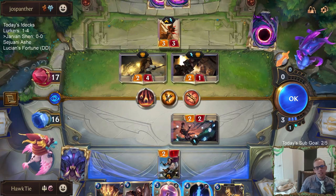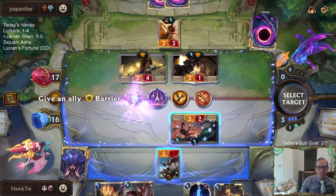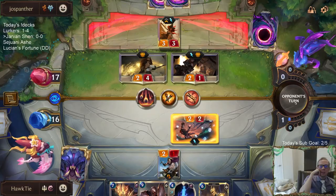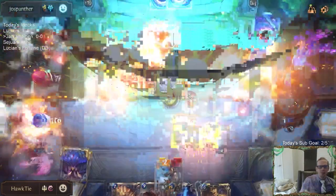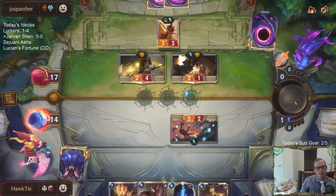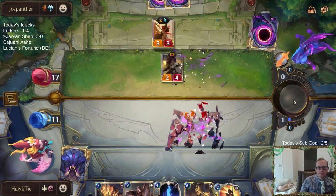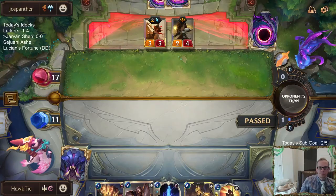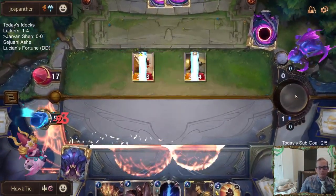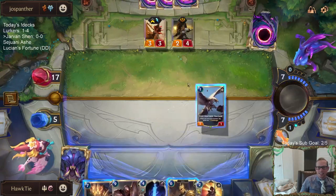Wow. Oh man, that's living the life right there — great hand for them. Yeah, hitting Saboteur as well. The Black Market Merchant hit Twin Disciplines — the absolute best cards to hit were Sharp Sight or Twin Disciplines, and they hit Twin Disciplines. They're living the life. Which could replay this matchup because that was kind of rough.